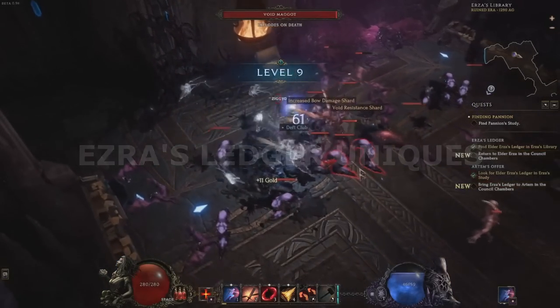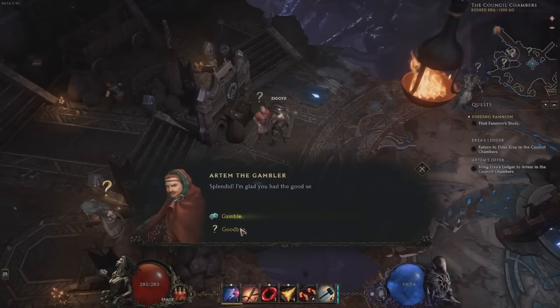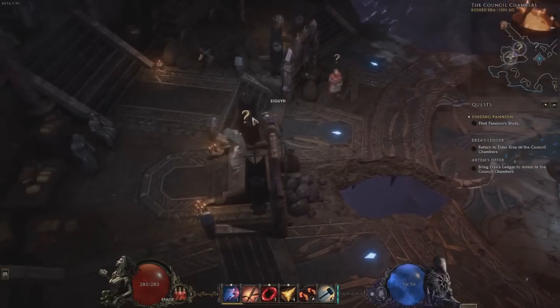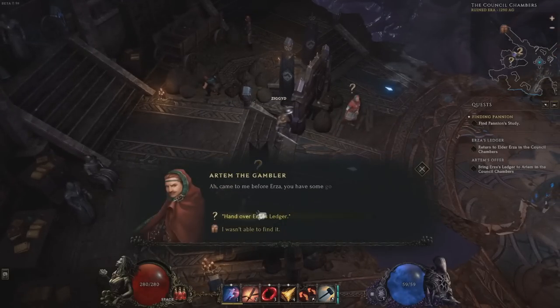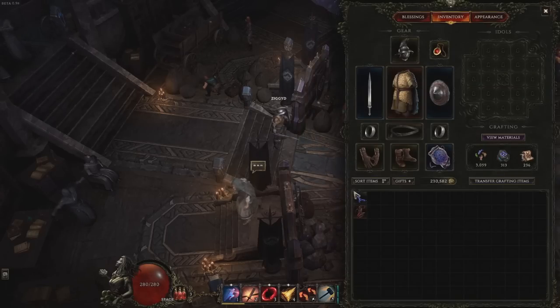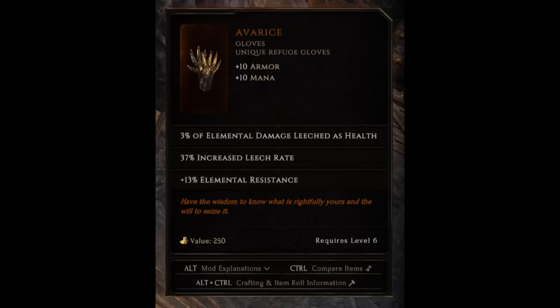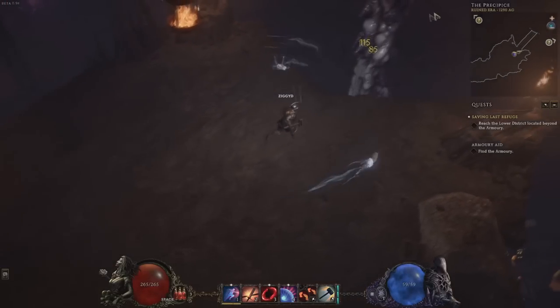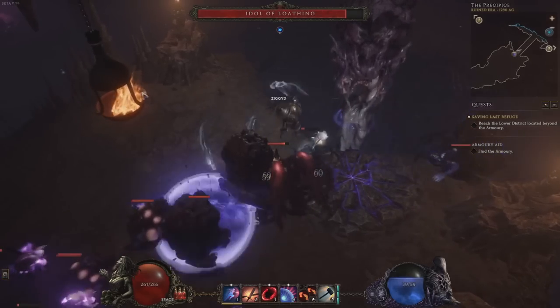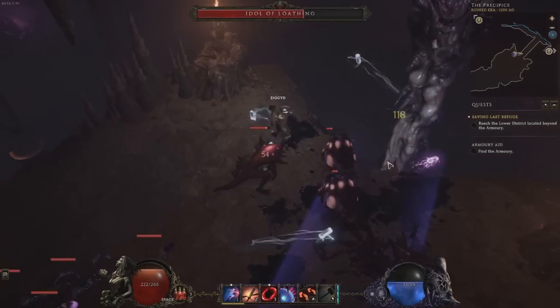As a bonus leveling tip: there are two guaranteed unique items from the Ezra's Ledger quest, and they're both excellent leveling items. Quite early in the campaign in the council chambers, you'll be given a side quest to fetch Ezra's Ledger from a nearby zone. It gives one of two possible guaranteed uniques. If you give the Ledger to the Gambler Artem, you'll get the Gambler's Fallacy Amulet, which gives life on critical strike. If you give the Ledger to Ezra, you'll instead get the Gloves Avarice, which give elemental resistance and life leech on elemental damage. If you're doing any elemental damage including damage over time, go for Avarice as they are very powerful gloves usable right into endgame. Otherwise, Gambler's Fallacy can be a nice damage boost and life sustain for big hitting crit builds.